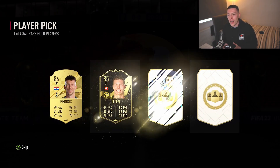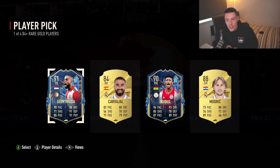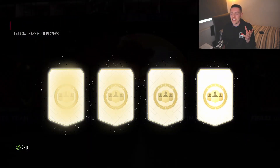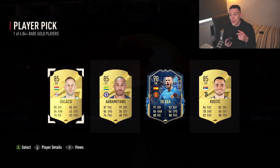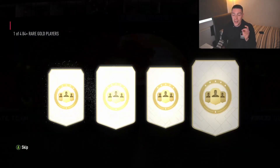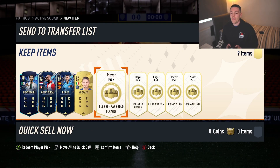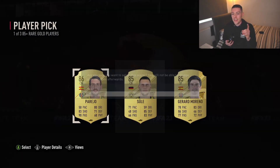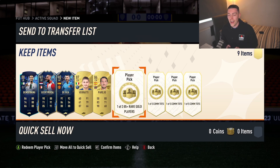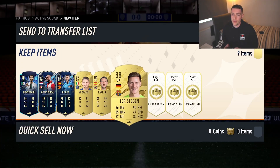One of four from rank one — let's go. We get an 88 Team of the Season in the first pick, which is good. One of four again — just give me a big one. We get Gertrude, which is sick — 91, he looks pretty sick. I wanted Xavi Simons ideally. There's another one in there — David De Gea, decent pull. So we've had all Team of the Season so far. Another one of four — we get an 87, not bad from rank one. Then a 85-plus one of three: we get an 86 in the first one, which is very bad. And the last one we get an 88 ter Stegen, which isn't bad — great fodder there.